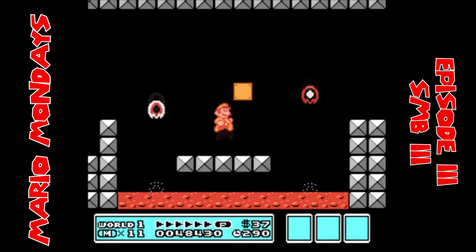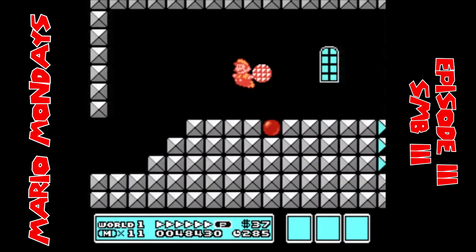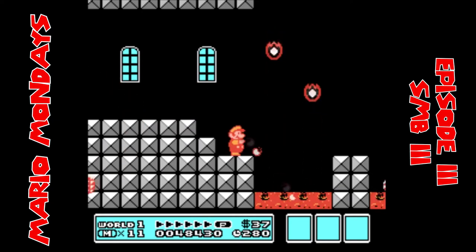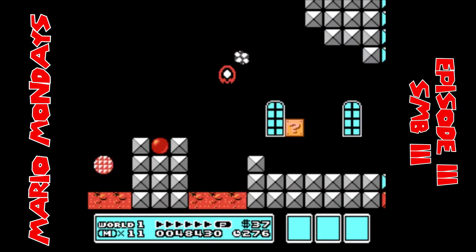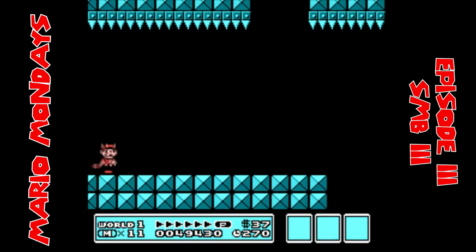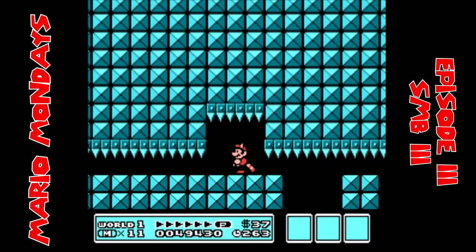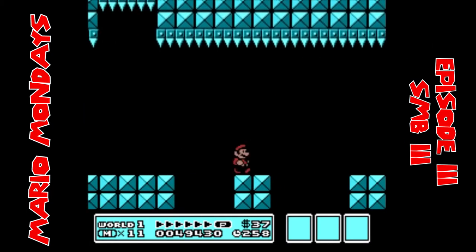Frog Mario turns him into a frog and he swims much easier, but while on land you basically can't move — it's really hard. Then there's Hammer Mario: he obtains a Hammer Suit and can throw hammers, and he can shield himself from fireballs by using his shell, but he cannot slide downhill — and sliding downhill is actually a pretty good attack form. And then there's the original Starman, and with it he's invincible.